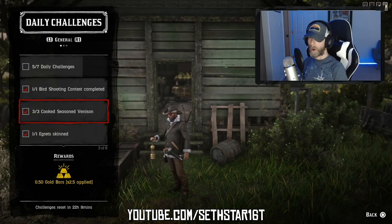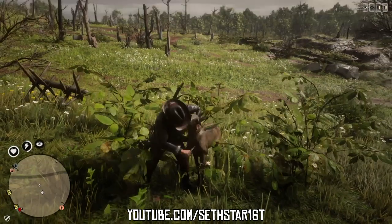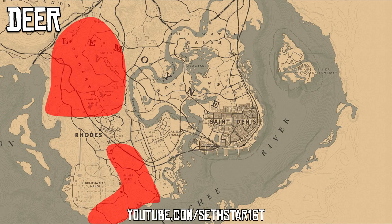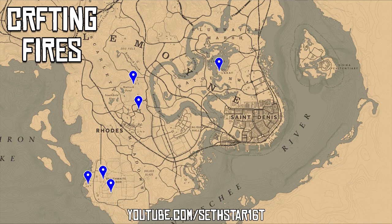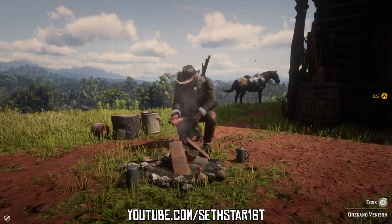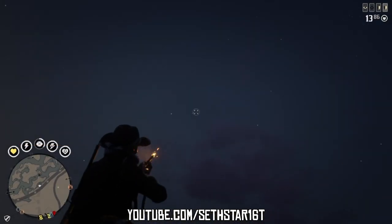Number two: cook seasoned venison. Elk, moose, and pronghorn will also give us the meat we need, but today we're hunting deer just north and south of roads. Pick up some thyme, mint, and oregano, then set up a camp close by or head to one of these local crafting fires to finish the challenge.